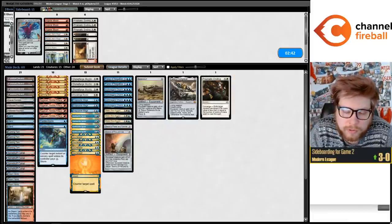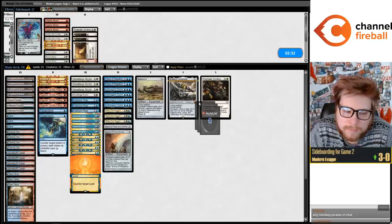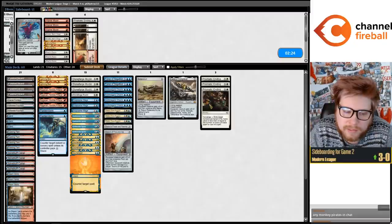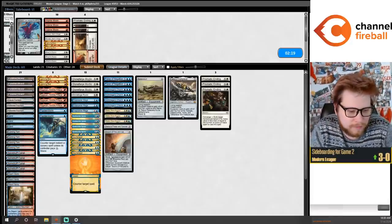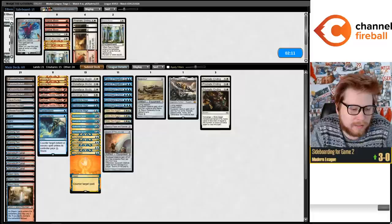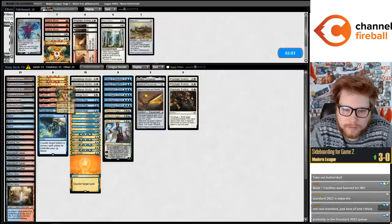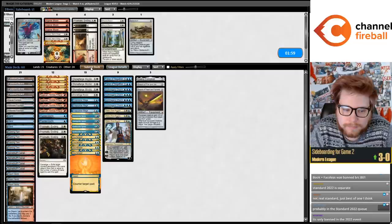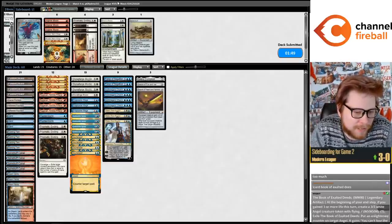Something like this - just one Prismatic Ending for Chalice. Chalice is kind of obnoxious. We can play like two Bolts, three Endings. Book of Exalted Deeds got banned in Standard already? No way, that's gotta be a joke - the set's only been out for a week. Is it just that good with the white land? It's not banned in Standard, it's just banned in a Standard 2022 event - the made-up Arena events because people can't be bothered to play removal.